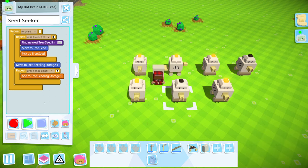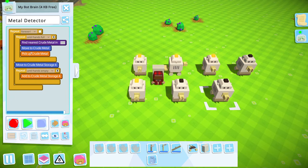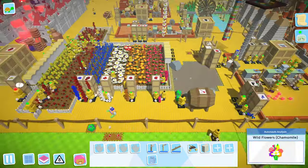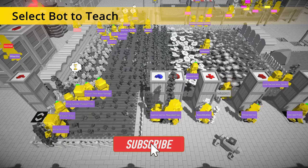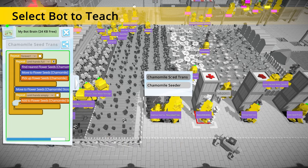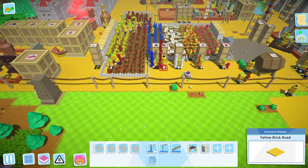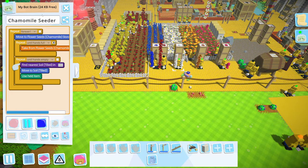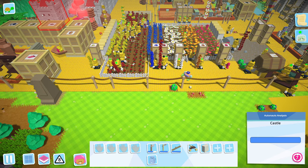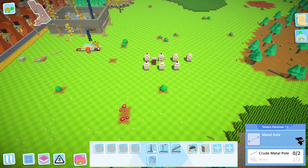The seed seeker — literally the same thing: move to the seed, pick up the seed, go to the storage, put in the storage, and do this forever until your hands are empty. Same thing for the metal detector — picking up crude metal, that's a mid-game item — works the same way. Same with all of our flowers — find the nearest flower seeds, move to them, pick them up, move to the flower seeds, and add them to storage. That's an end-game thing and I use the same code. Look at these bots — they're huge, they're thick. I've got 24 kilobits of free information because I don't need to make it advanced. There's no reason to make these things complex unless they need to be, and 95% of the time you're overthinking the code.